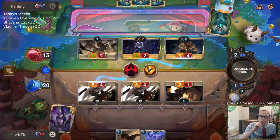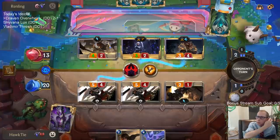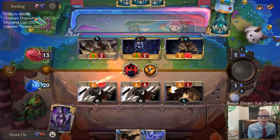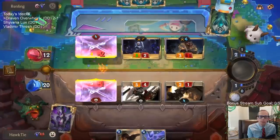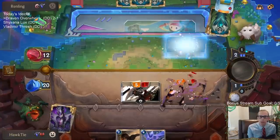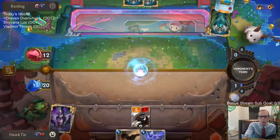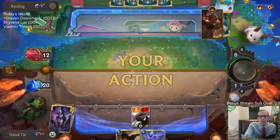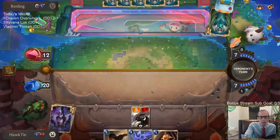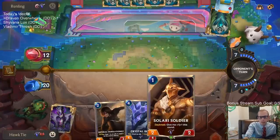That would have been much better as a Pale Cascade — it would have drawn us a card and done the same thing to kill Lee Sin. This at least kills Lee Sin through their own Pale Cascade, which we haven't seen from them. Their deck doesn't have many win conditions — we got rid of two Eye of the Dragons and one Lee Sin. Still looking for our champions, our top end.